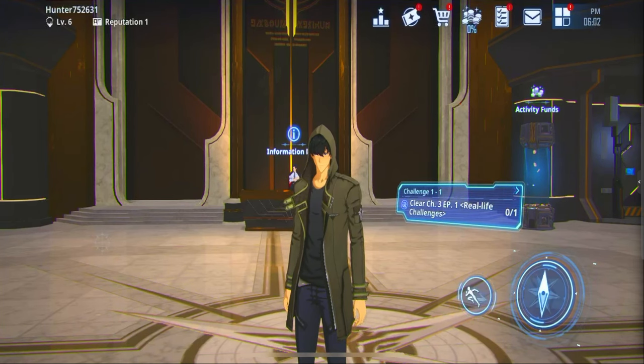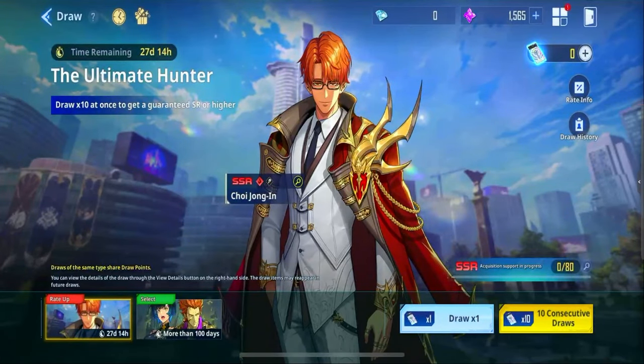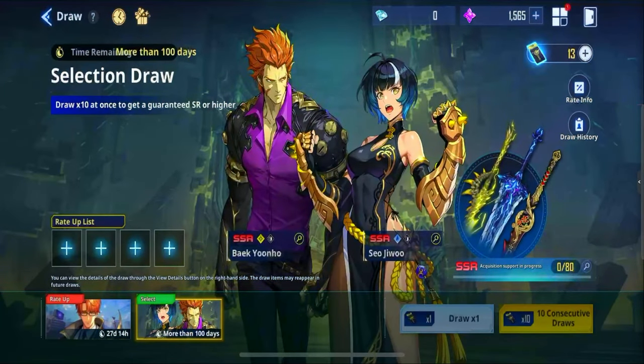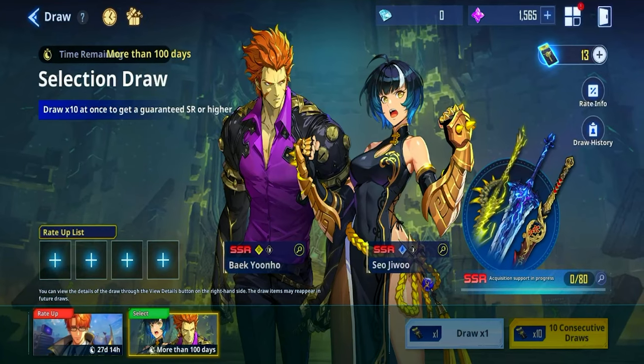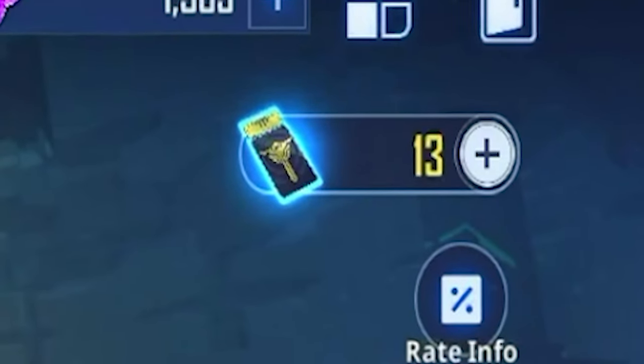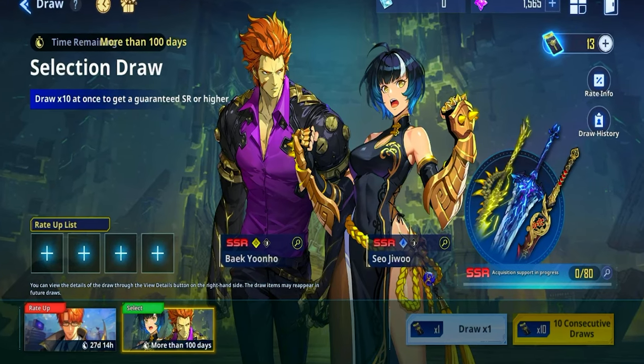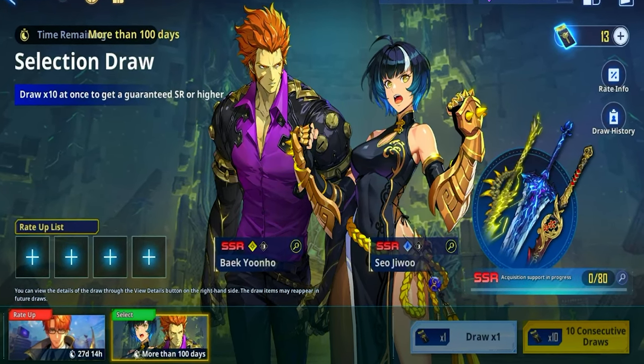Straight away you want to come to the summoning section, where you can go ahead and pull for your characters or weapons. Then you want to go to the selection draw banner, where you'll be able to have 13 summons ready to use. If you have six, the next time you reset your account you will have 13 — I don't know how that happens, it just does.